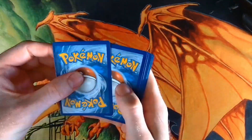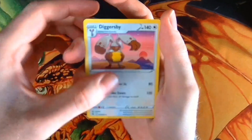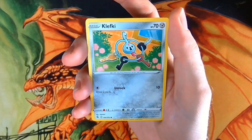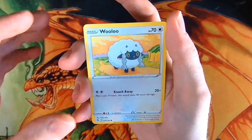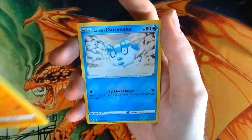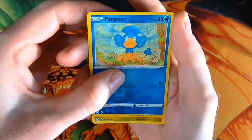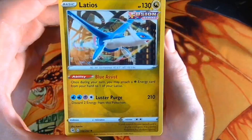Alright, let's move this. We got ourselves an Energy, Diggersby, Sydney, Cross Switcher, Clef Key, Clef Key, Pan Sage, Wooloo, Pan Cham — there he is — got ourselves a Galarian Darumaka, and a Reverse Foil Pan Pour. And the rare is — Latios Fusion Strike. Very nice.